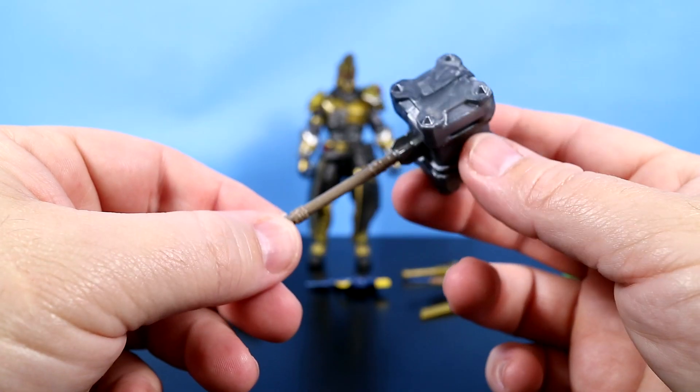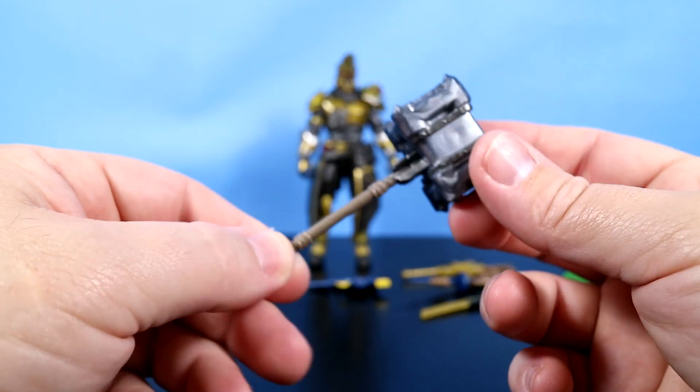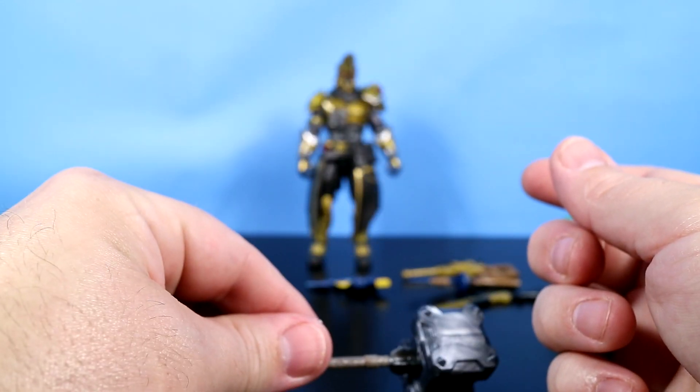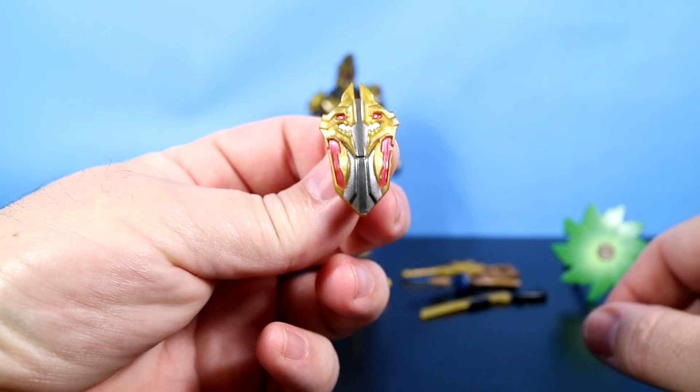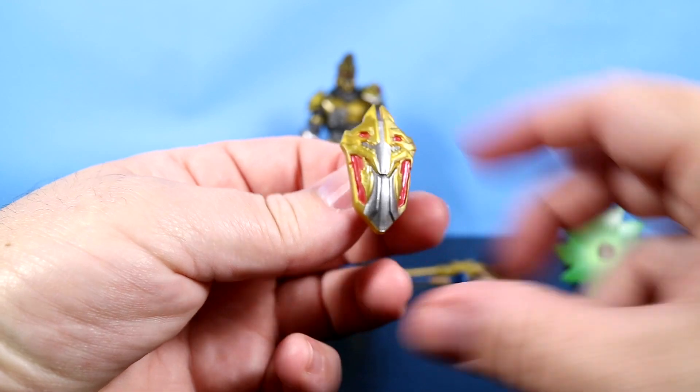He comes with his harvesting tool, the Vanquisher. Look at the block on this thing — would you want to be on the receiving end of this? He also comes with his back bling, the Dragon Quest. That is cool — it's silver and red and gold.